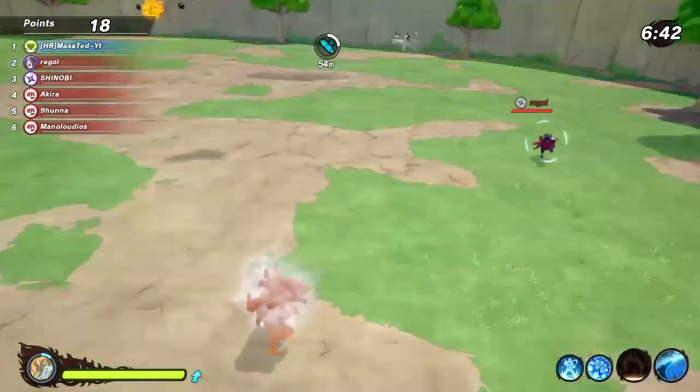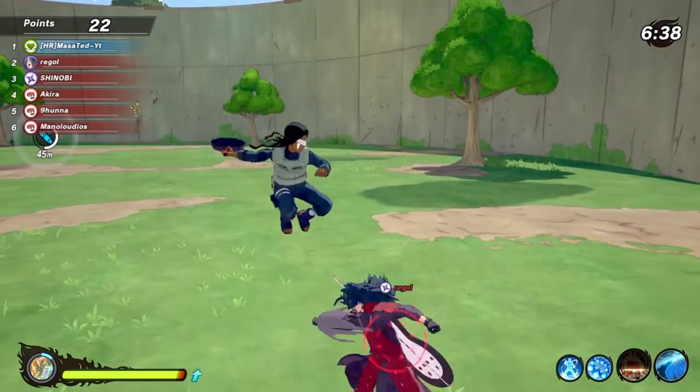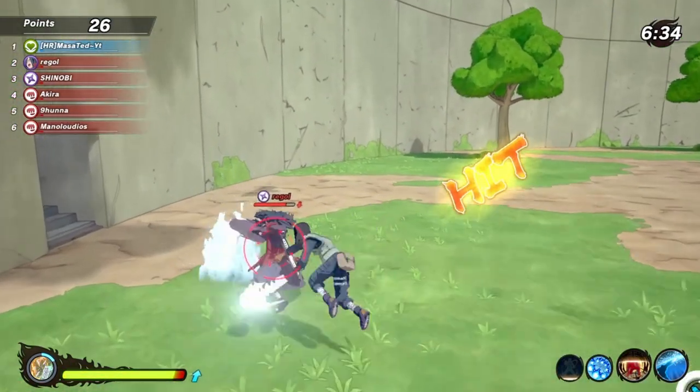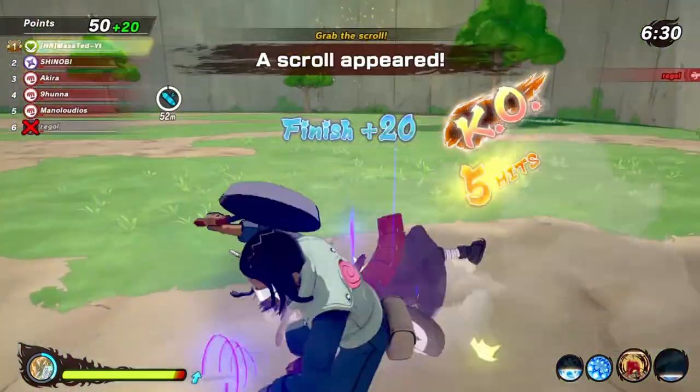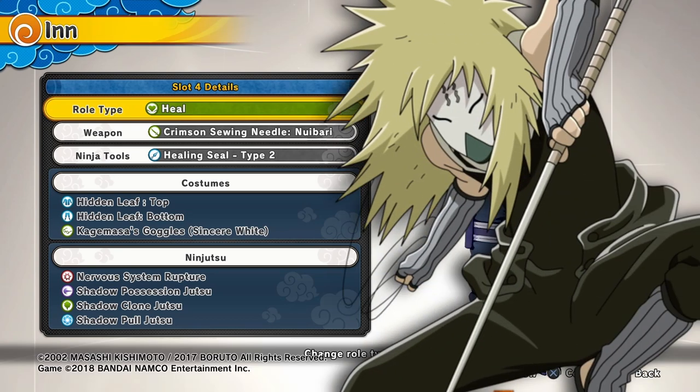In this build we're running Water Clone alongside our Body Blow. This is the secret tech — it's going to slow the opponent down to enable us to get our Water Clone up, which is a higher defense debuff than the Glimmering Flames.